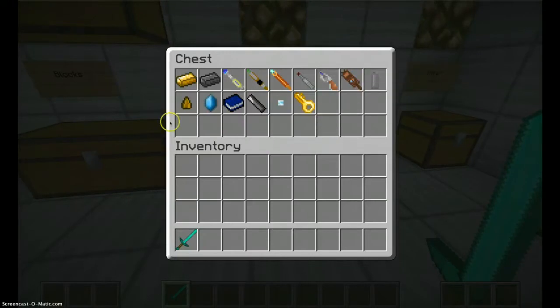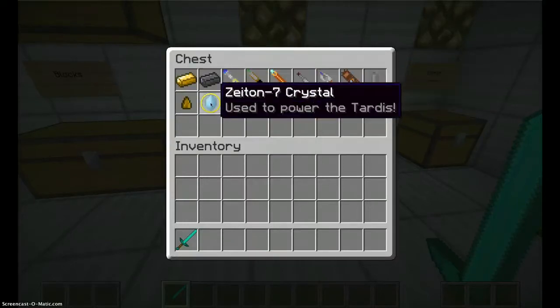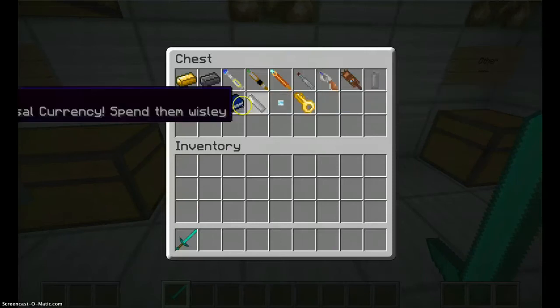I'm not sure what the other item does. This one is a Dalekanium Dugget — I'm not sure where you get that. But the Zetan Seven Crystals are from the ore I just showed you when we were exploding things. River Song's Diary, Credits, Lasers, and TARDIS Key.